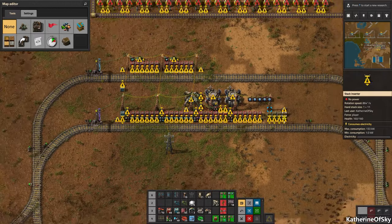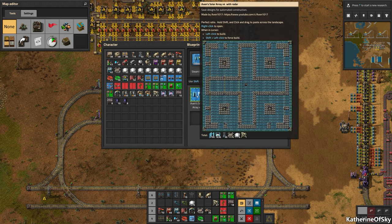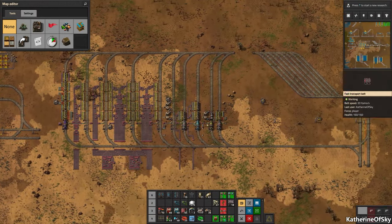Here's a solar delivery place. I've included Avon's amazing solar blueprint — I love it. It looks really nice on the landscape and it's an absolutely perfect ratio. I did take out one of the solar panels in the center to put a radar, but otherwise it's absolutely perfect. He did it amazingly.